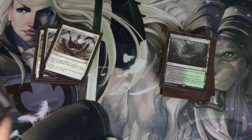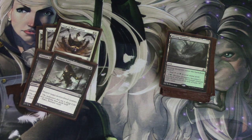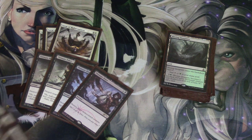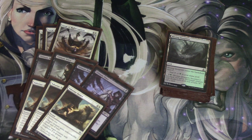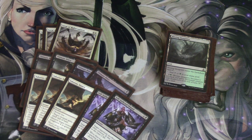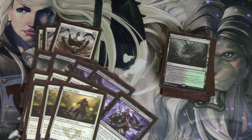We have Surge of Righteousness, we have Ultimate Price. It's not the greatest card right now. Silkwrap — Silkwrap is going to be very good, I'll probably bump up to 4. Self-Inflicted Wound — not a great card right now. The sideboard needs some help. The one card I've tested quite a bit was Nissa, and she is very, very good in this deck.